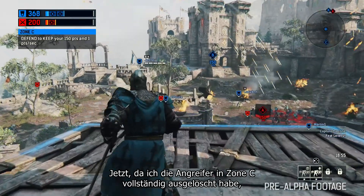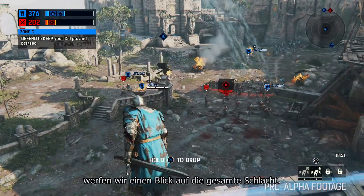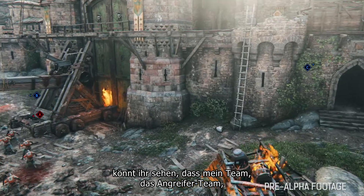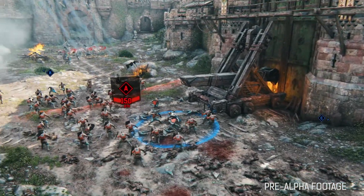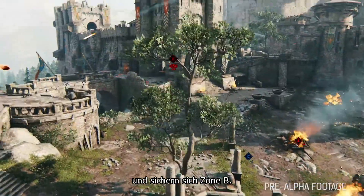Now that I've completely annihilated the attackers of Zone C, let's take an overall look at the battle. Alright, so looking out over the map, you can see that my team, the attacking team, has just captured the central zone at Zone A. And also my teammates are pushing a little further and capturing Zone B.